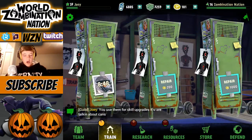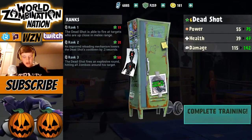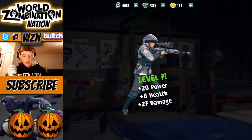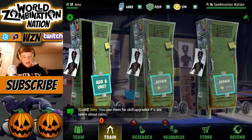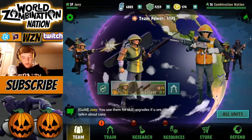We're missing one specific sniper type — the dead shot. So we're going to finish up that training and put him on the squad. He's level seven and I'm going to keep upgrading him, try to get him to level 10 very soon.